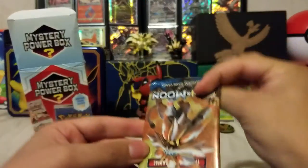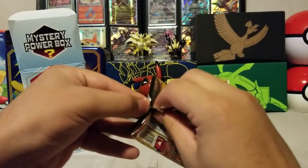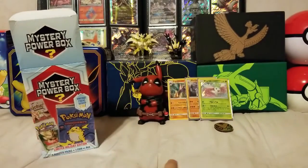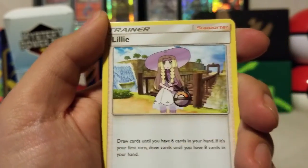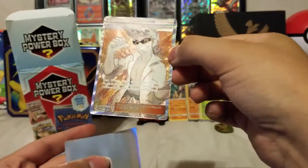Keep on going to the next pack — it is a Sun and Moon base set. I don't know what this comes with, I don't remember it. It's a white coat, so that's a good sign. Fairy energy. So we got a Crushing Hammer, Deer, Lily, Cutiefly, Drowsy, Rowlet, Torkoal, Zubat, a reverse is Oranguru, and on the end a Professor Kukui — that's a Full Art Trainer. This box is awesome.